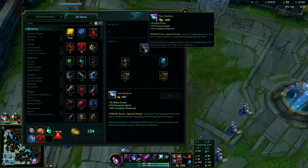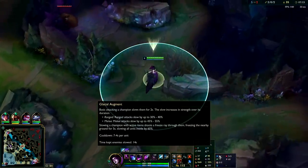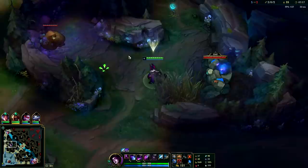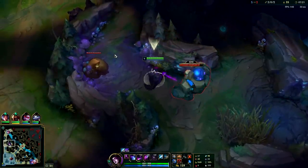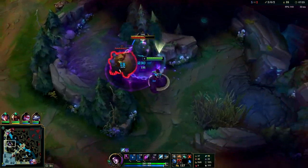Twin Shadows is very strong in ganks because of the massive slow, and Glacial Augment makes any of your slows much more powerful on your items. That's why we're rushing it — it's going to make our ganks really amazing, make our teamfights really good, and our peel really good.